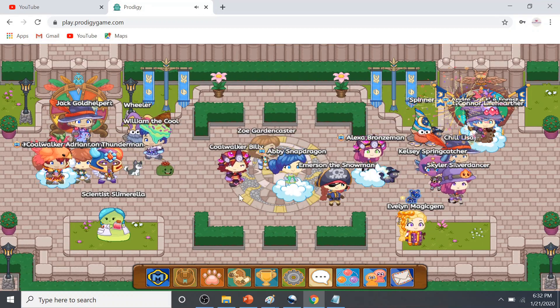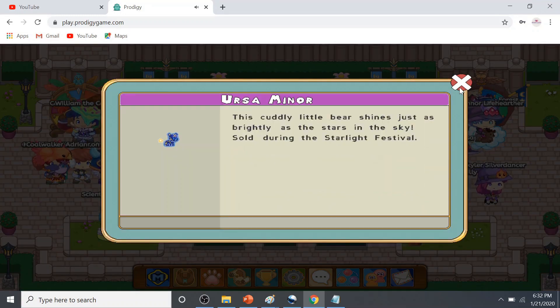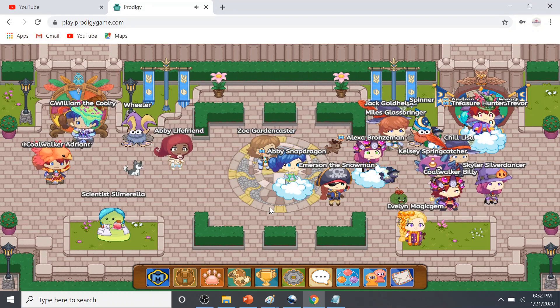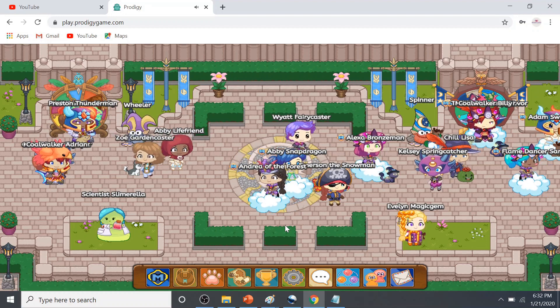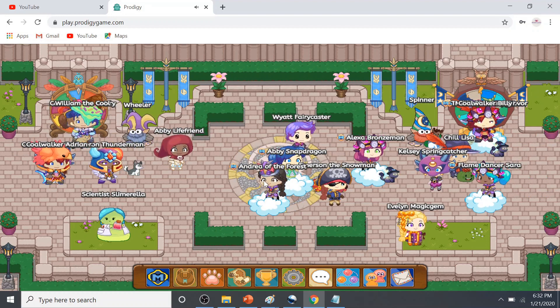Number three, the best of all and my favorite: becoming a member. Becoming a member gives you the benefit of getting new items every month, and it allows you to get double stars so that you can level up more quickly.